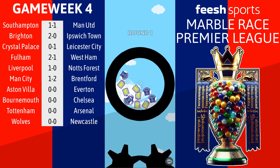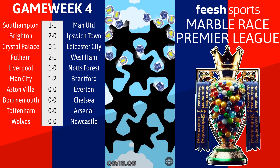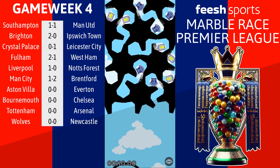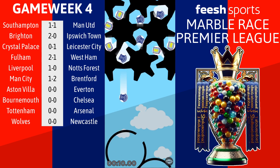Match 7 is Villa at home to Everton. Villa with 3 wins out of 3, joint top of the league along with Newcastle and Chelsea right now. Everton currently sitting with 6 points from their first 3 games, just outside the top 4 - surprisingly high for Everton. Will that last across the course of the season? I hope not - I'm being honest, not a massive fan of Everton.